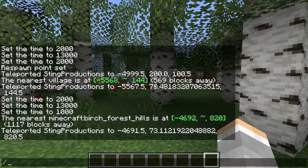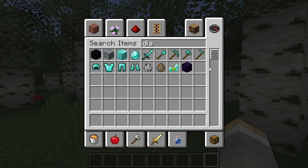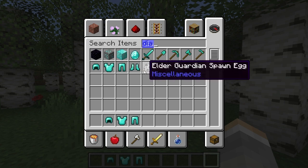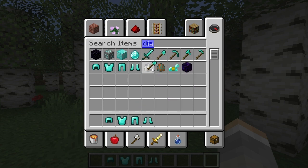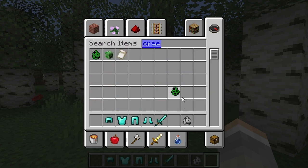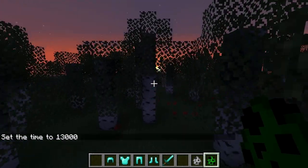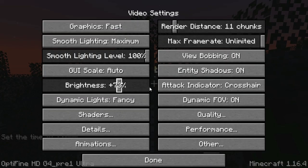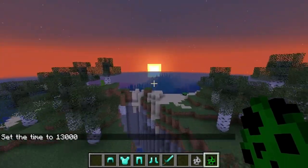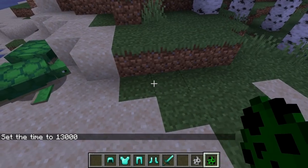I'm in creative so I'm gonna have to go into survival to show it to you, but let's make sure we're not gonna die too easily. Skeletons and creepers — set it to night, now let's make this bright. Okay, so suppose we have a creeper.